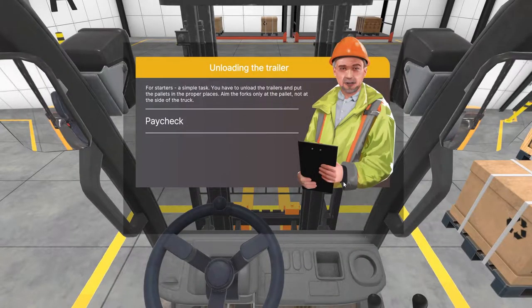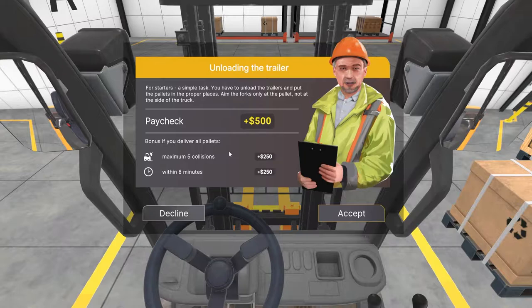Kids, don't drink and drive. Hey, I'm surprised this guy doesn't have a name — you're Carl! I was gonna go with Frank. I think he looks more like a Carl. Really? More like a Ulysses. For starters, a simple task: unload the trailer and put the pallets in the proper place. Yeah, I can accept Ulysses.